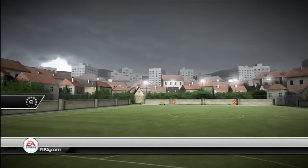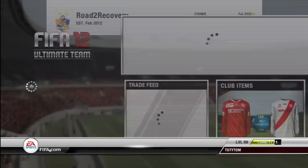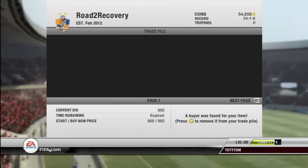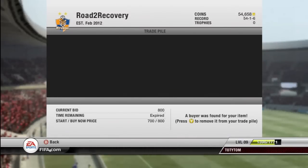Alright guys, it's CapGunTom and we're back for another episode of Road to Recovery. The first thing we're going to do, as always, is go and check our trade pile to see what we've sold. We've sold 5 of our 10 items so we're doing pretty well, and you can see we've actually got 54,000 coins which is pretty beast.